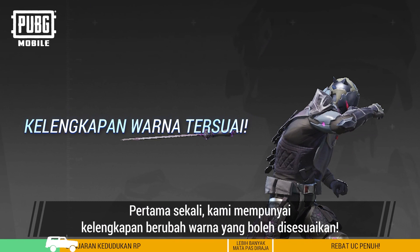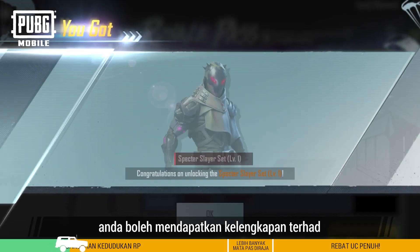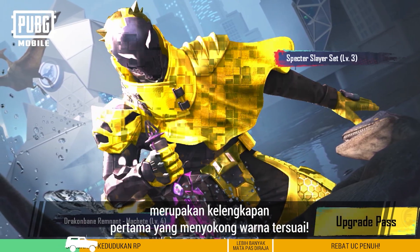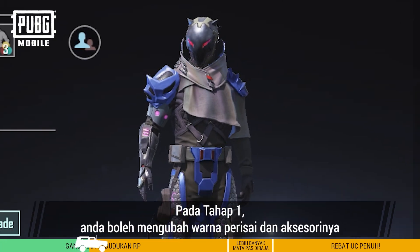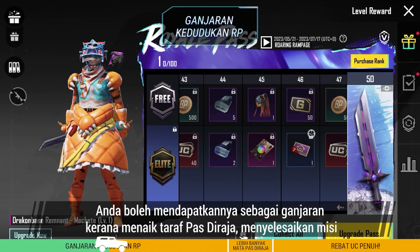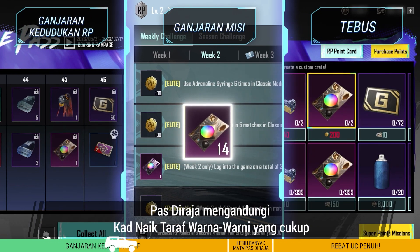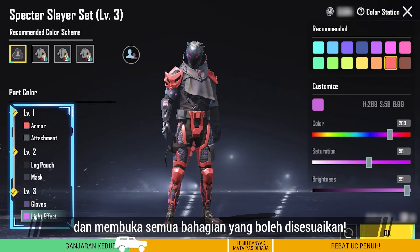First, we have the highly customizable color-changing outfit. Once you've upgraded the pass to the max rank, you can get an outfit. The Spectre Slayer set of this pass is the first outfit to support custom colors. Based on your own preferences, you can change the color of various parts of the outfit. At level 1, you can change the color of its armor and accessories. After using a pearlescent upgrade card, you can change the color of more parts. You can get it as a reward for upgrading the Royale Pass, completing missions, and redeeming it from the event shop. The Royale Pass contains enough pearlescent upgrade cards to upgrade the outfit to its max level and unlock all the customizable parts.